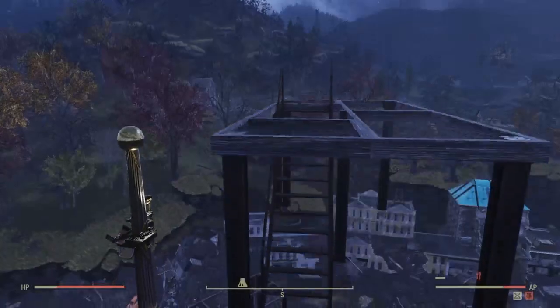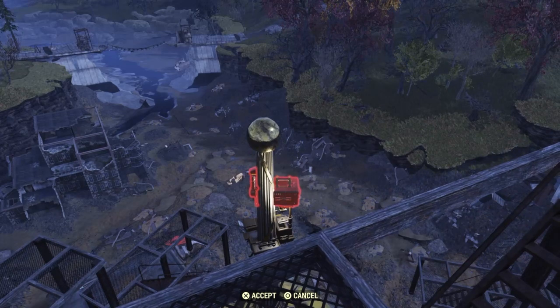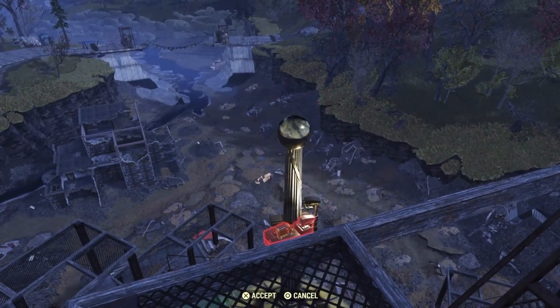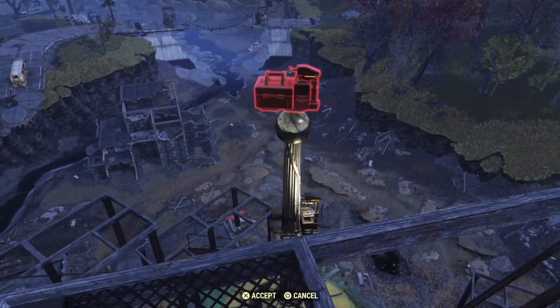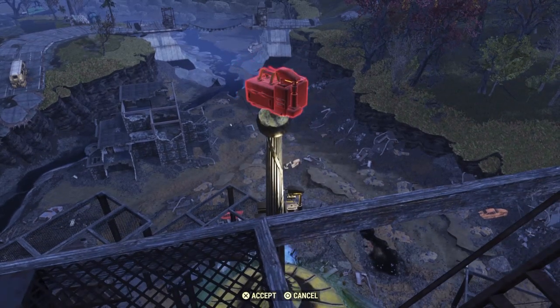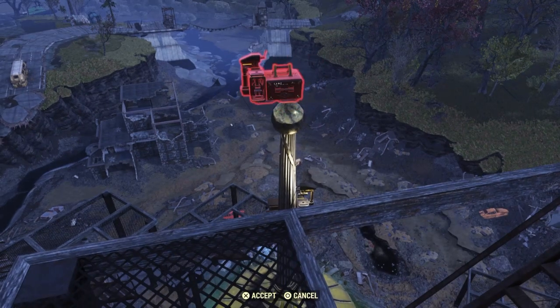So here we are at Capitol Hill. Steve wanted to build using the foundation method down below, but this is a UFO build, so I'm placing my camp unit right on the very top. The reason is that gives me five full floors above that tip to work with, because if you're doing a UFO you want to have a lot of upward space.